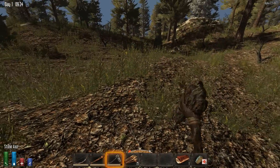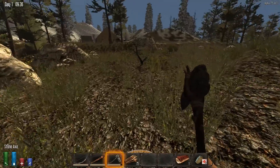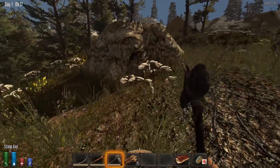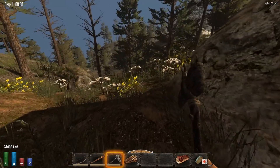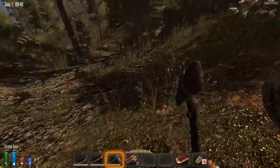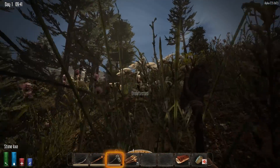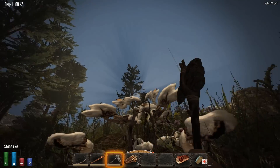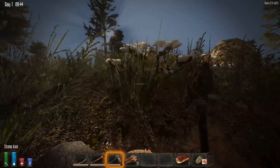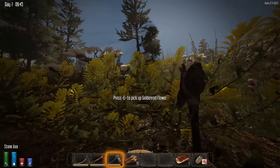Let's continue gathering resources and hope we find some more birds nests. Then we're going to sneak up on these zombies and try to take them on — actually we should probably get a little bit of armor first. Let's stay hidden because I can already hear their footsteps, and their moaning and groaning.